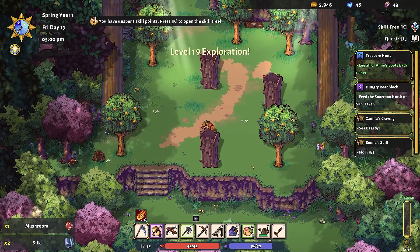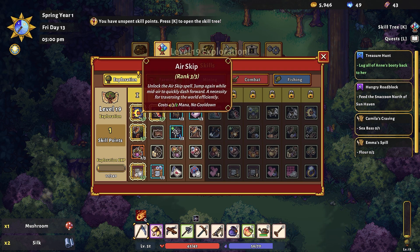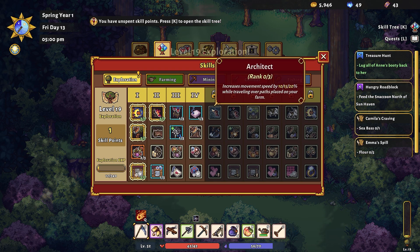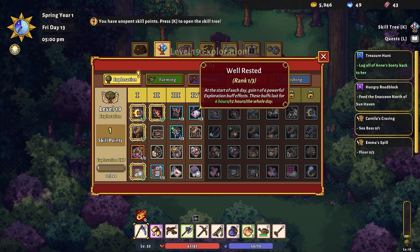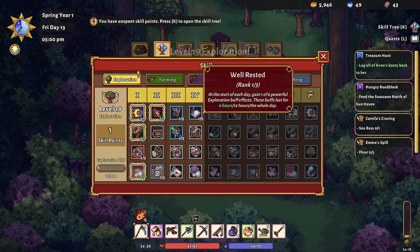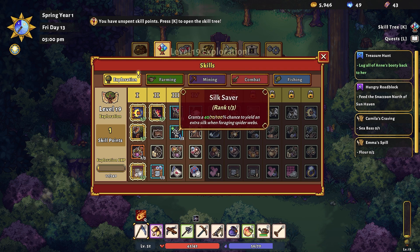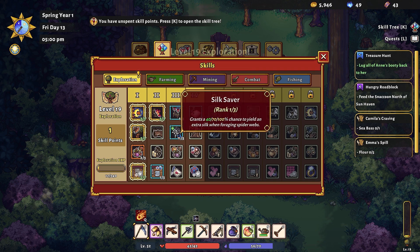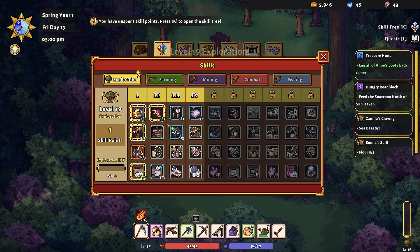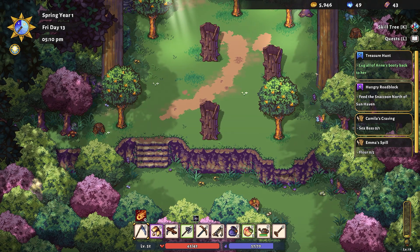Level 19 exploration — so good! We have unlocked one thing out of this fourth tier. The Well Rested perk gives us a powerful exploration buff at the start of each day. There are so many good things here — Silk Saver would give us a chance for extra silk, and High Jump could also be quite good. Let's go with Well Rested, which gives us a longer bonus each day.